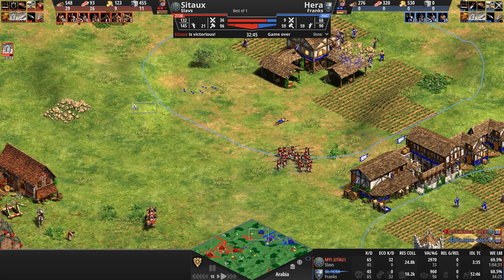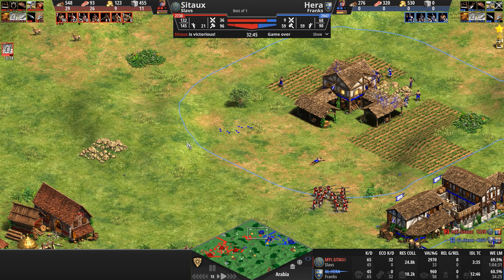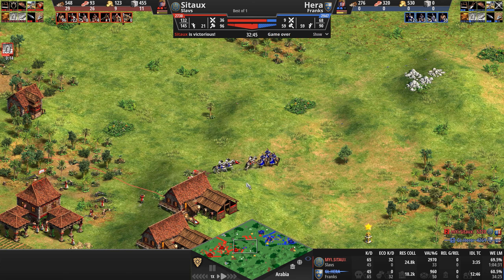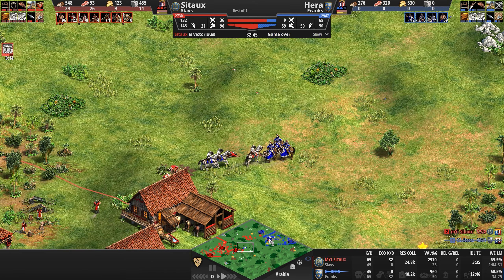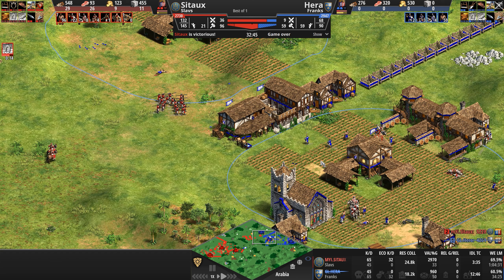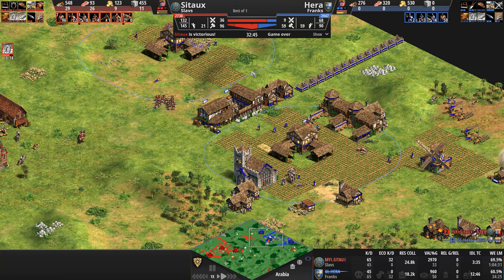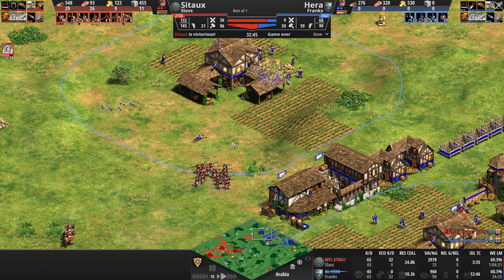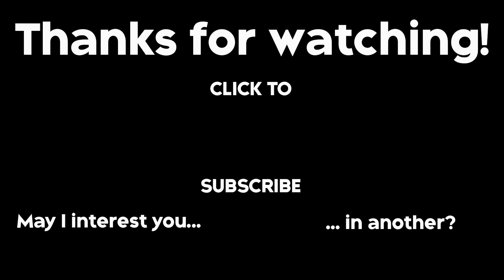Very cool out of Sito to put the mangonels on the high ground — many players under pressure against Hera would just right-click the town center, missing the high ground bonus one tile away. Unfortunately Sito clumped all three mangonels, exposing them, and with cav archers nowhere nearby Hera sniped all three with knights. Hera did an amazing job picking off reinforcements but was getting brutalized at home, lost 32 villagers, saw he was 25% score behind, and tapped out. GG to both players.